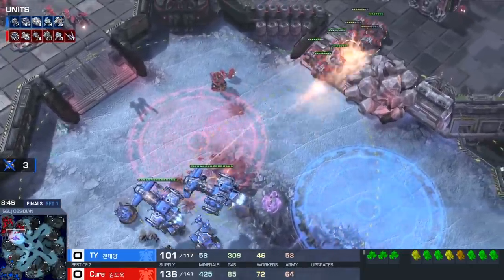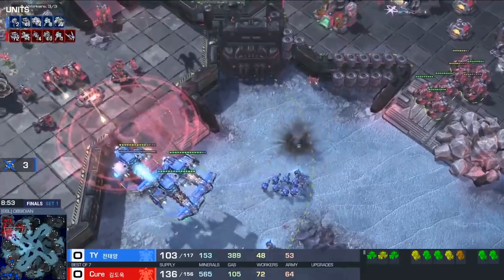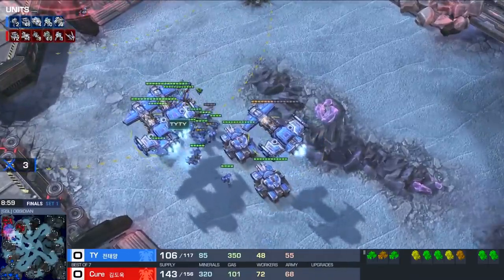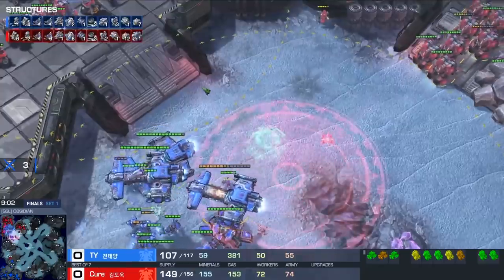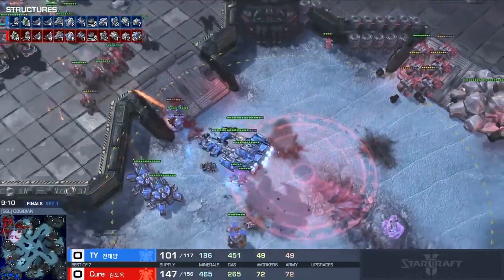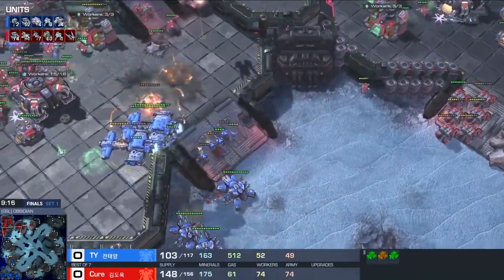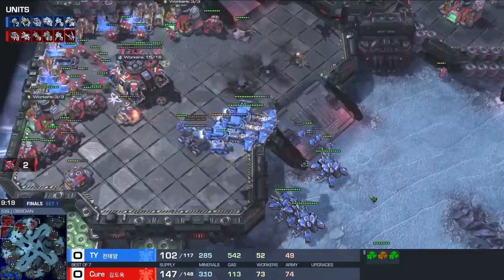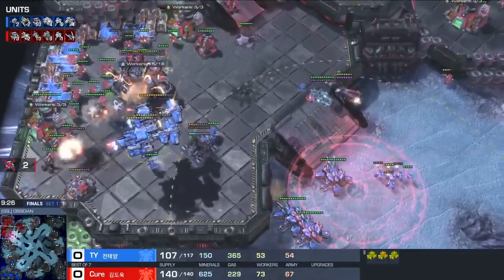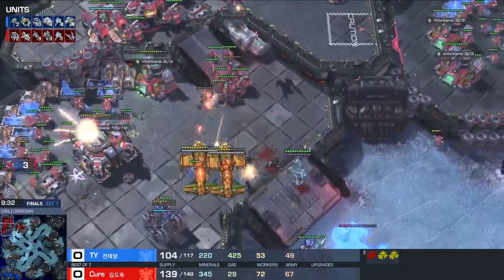Here we have those Yamato Cannons — that's going to be two instant kills on the Cyclones. The siege tank setup is such that the third base is now isolated from the second base. He's abusing the fact that it's just Cyclones out — there's no tanks, so his tanks are able to push. The Marines can really tank quite a bit of damage and deal some as well. SCVs are going to repair these BCs, and he's sitting waiting for more Yamatos. It seems like if more time passes, he's going to have enough to take this.